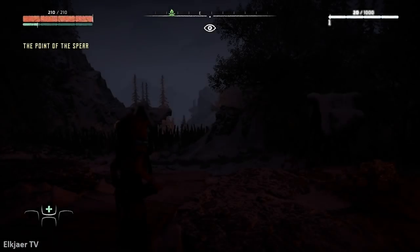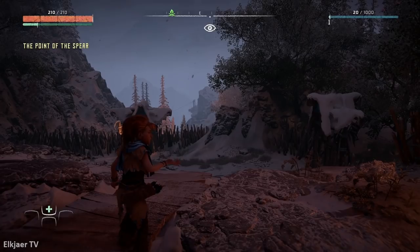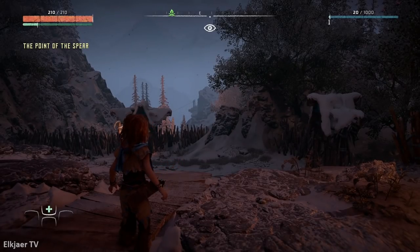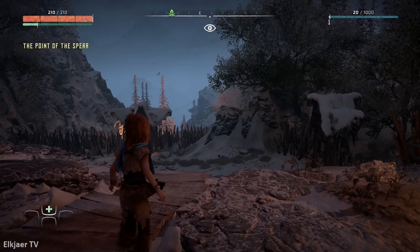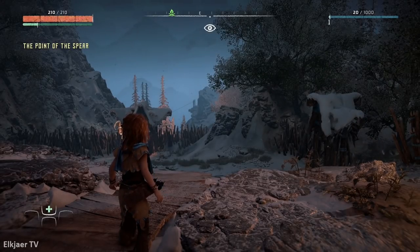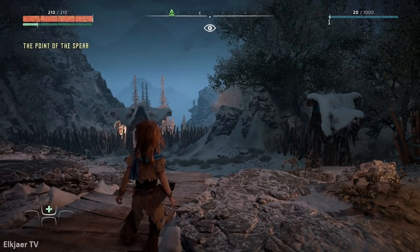Now in this world there are no campfires that you can use. They do appear on the radar, as you can see, but the campfires are simply not there, so you can't quicksave or manually save. So if I die or respawn, I'm spawning all the way back at Rost's house and I have to begin the journey anew.